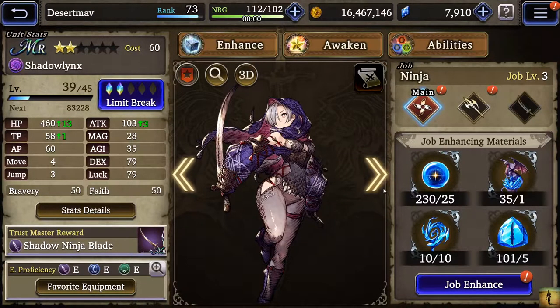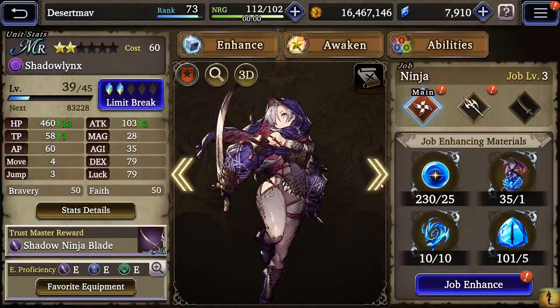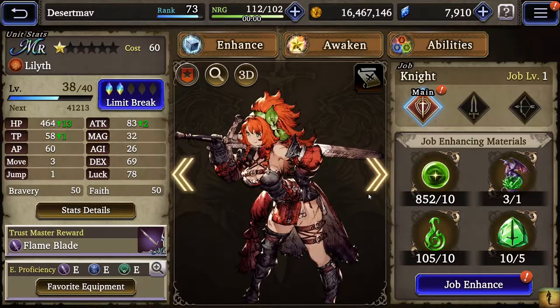Shadow Links is once again another great unit to have — she'll be part of the evasion meta later as we get closer to that. Nasha is not a great tank; Mont is way better. She can fill a niche as a tank-healer with White Mage, but there are better options.